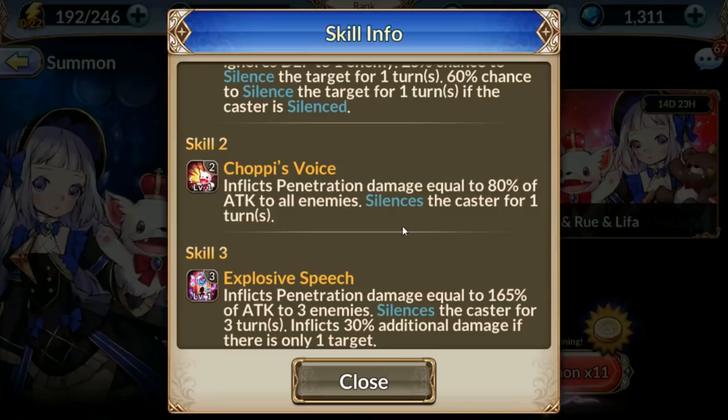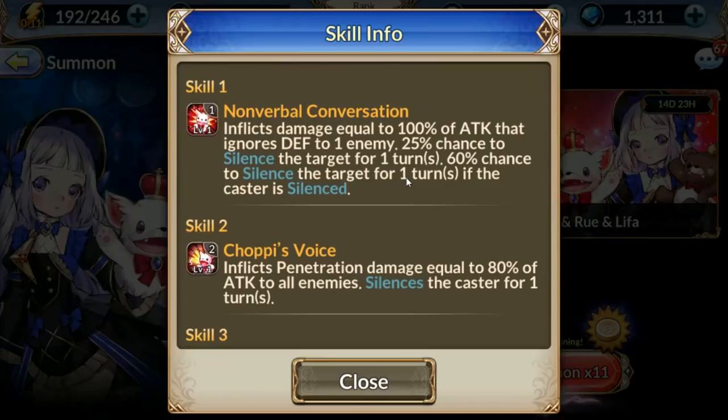So after you cast her two or three, you basically silence yourself, and the only thing you're able to use is your number one. Her number one is actually pretty scary since it ignores defense and can silence other people. This is a really good way to shut down characters like Ramu so she can't heal or res, or casters like Esna. Being able to take someone completely out of the lineup by silencing their two and three is a very powerful ability.